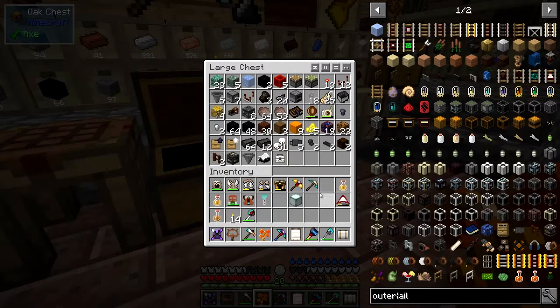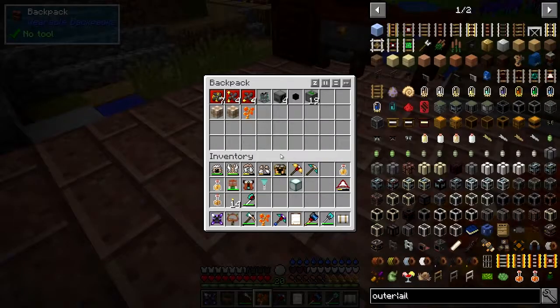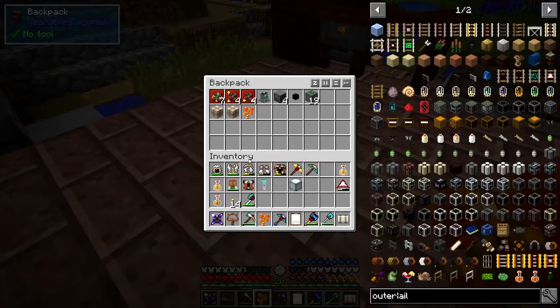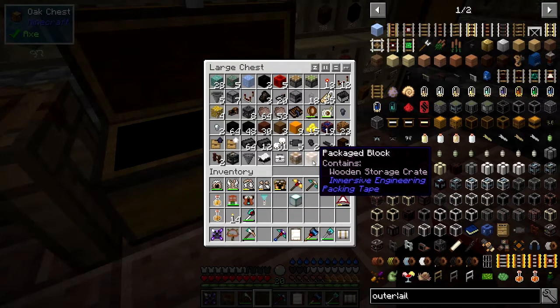I've got nine of those now and the saplings go on there. Of course I didn't put that chest out, it's still packed - it's one of these two packs containers. So what I'm going to do is take these three out and put them in here for the time being. I'll need to find a better place for them, I haven't decided where I want to put it.